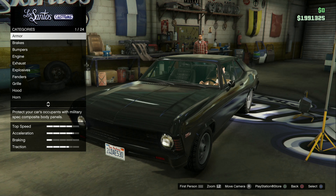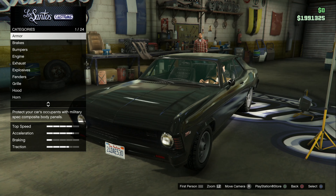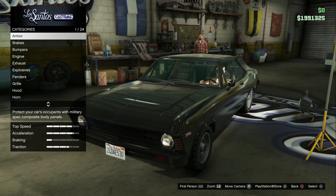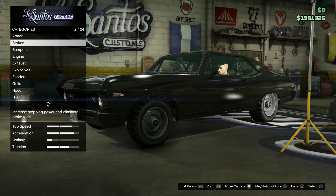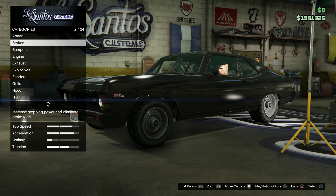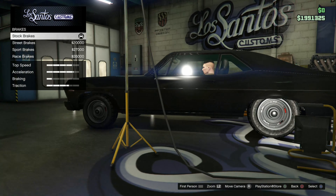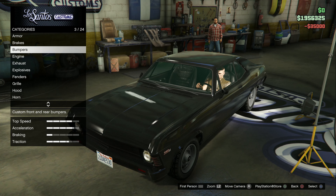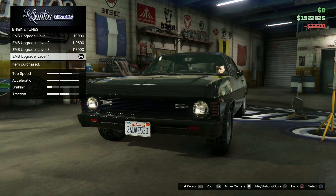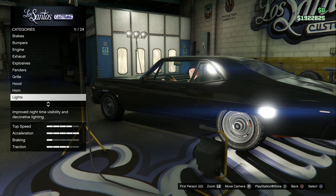So I am not putting bulletproof tires on it and I'm not putting armor on it, just in case when I test my other one that does have all that stuff and it gets a better time than the Hustler. Armor weighs it down and bulletproof tires slow it down a little.